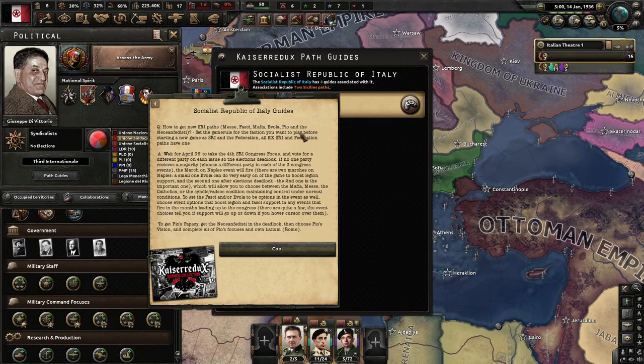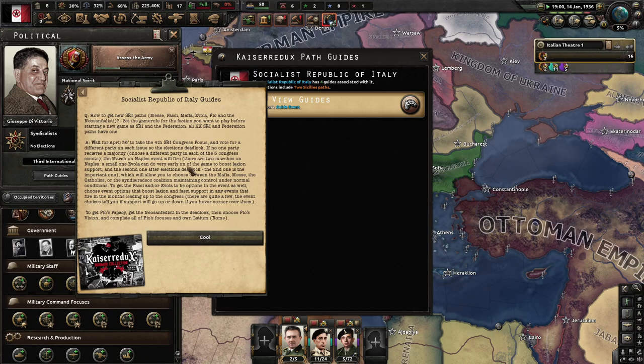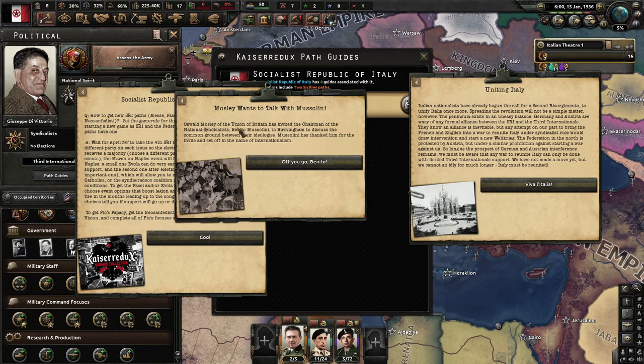Looking at path guides for Italy — how do you get the new SRI paths? Wait for the 36th election and vote for a different party on each issue. There's an event: Mosley wants to talk to Mussolini. Oswald Mosley of the UOB has invited the Chairman of the National Syndicates, Benito, to Birmingham to discuss common ground between their ideologies. Mussolini accepted the invite in the name of internationalism and uniting Italy.